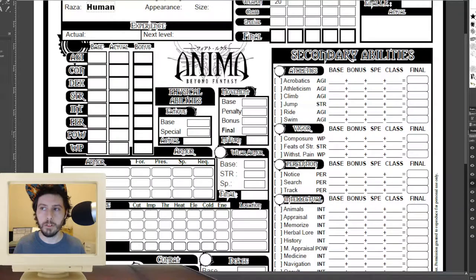So now you want to determine your attributes. There are 8 attributes: Agility, Constitution, Dexterity, Strength, Intelligence, Perception, Power, and Willpower. The difference between agility and dexterity is that agility is total body movement and dexterity is fine motor skills. Constitution, Strength, Intelligence, Perception, and Willpower are all generally straightforward — they do exactly what they sound like they do. Power is charisma from Dungeons & Dragons; it is both your social stat and also the force of your magic power.